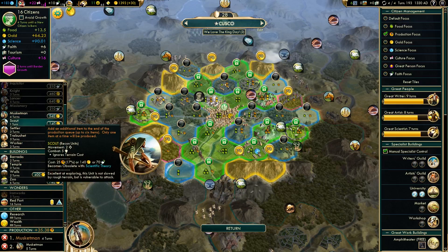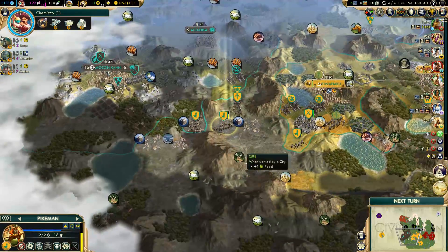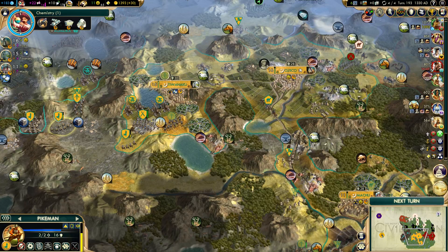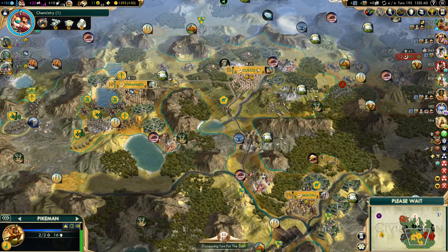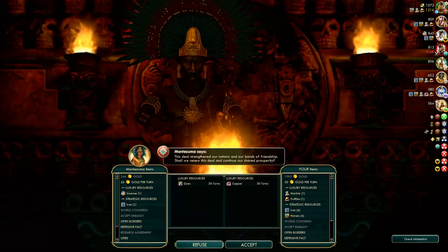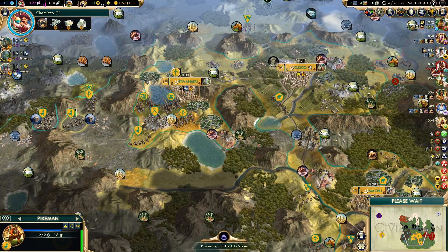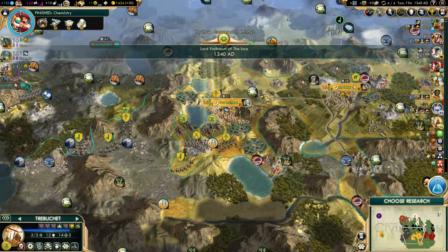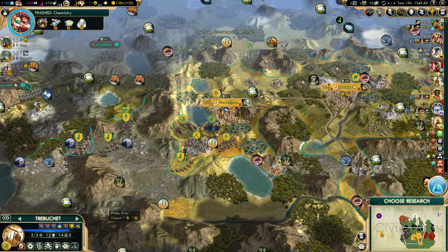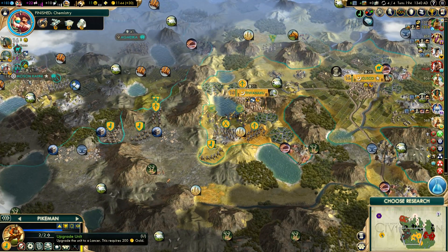Let's get a few more musketmen — we'll be good. We'll continue that relationship there. Awesome — let's upgrade these to cannons. And we've got our horses back.